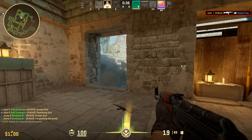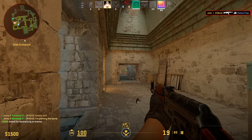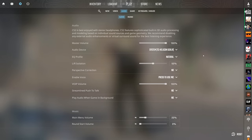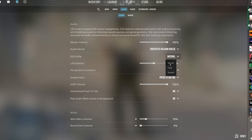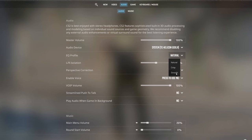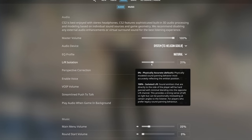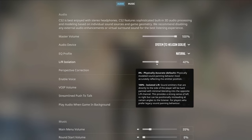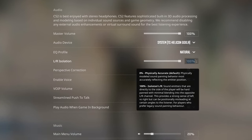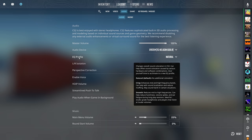Audio has always been one of the most pivotal parts of Counter-Strike — hearing footsteps, reloads, and drops all matters. CS2 has some useful audio settings depending on your audio system. First, there's an EQ Mix with three options: Natural, Crisp, and Smooth. Many players suggest Crisp is best, but I personally found Natural to be clearest for my setup. Then there's Left and Right Isolation, which you can put all the way up to 100 — this makes left and right audio far more prominent, making it easier to determine if a sound is coming from hard left, hard right, or behind you.